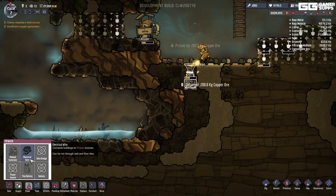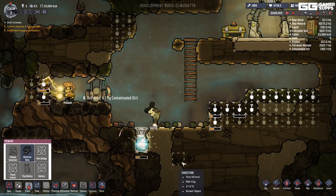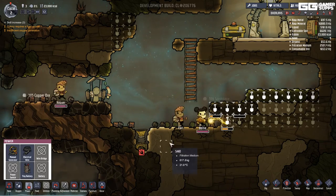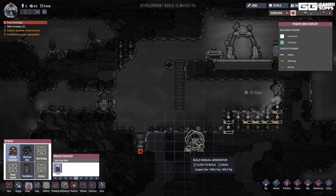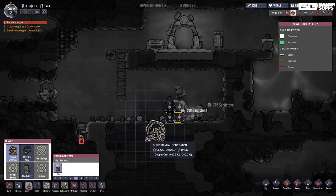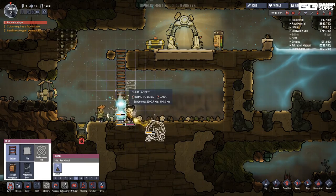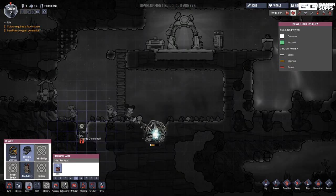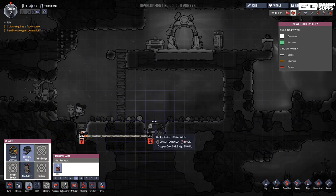I need a generator as a power source. I no longer have metal because I just built that deoxidizer — that's understandable. Now I have the deoxidizer but it needs to be wired. Can I build the generator right here? I'm not very good at these kinds of games — you're all going to find that out very quickly.